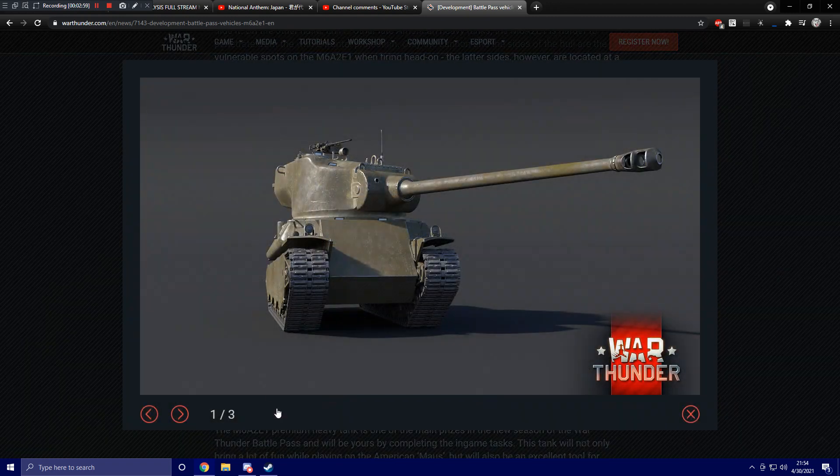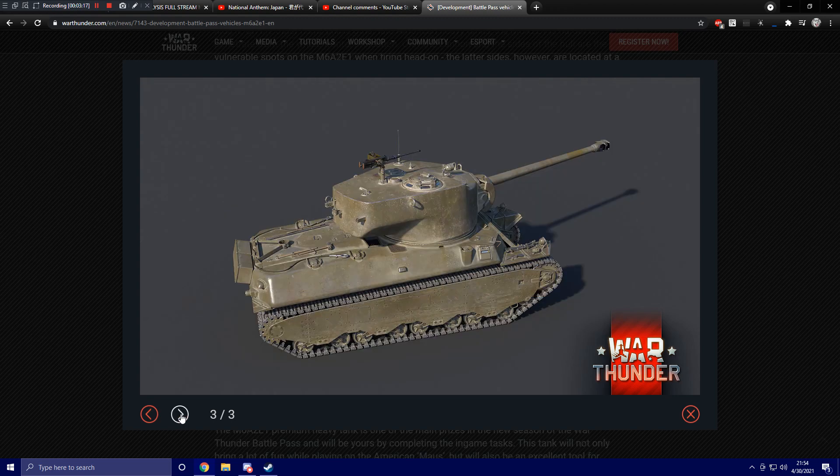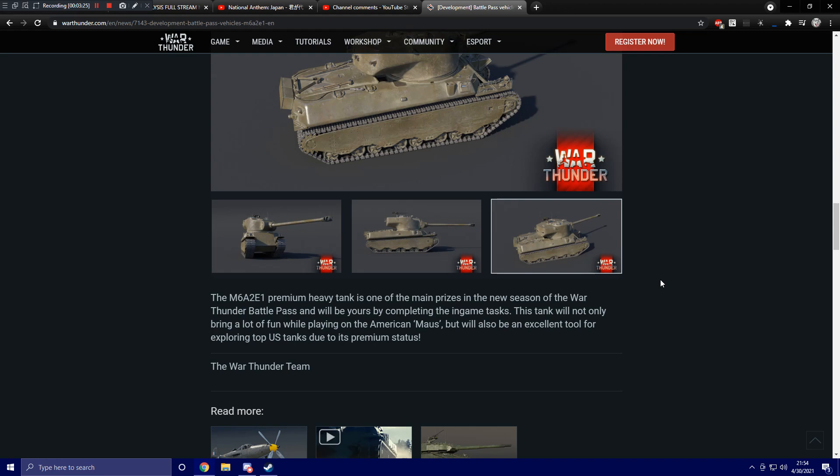Here we've got some more screenshots of the vehicle. It's got extra armor on the front. Since the M6 is not actually a super well-armored heavy tank in my opinion, this kind of gives it a little bit more of a stand-up at the tier it's going to be fighting. It even has little storage boxes — isn't that cute? The M6A2E1 premium heavy tank is one of the main prizes in the new season of the War Thunder Battle Pass.